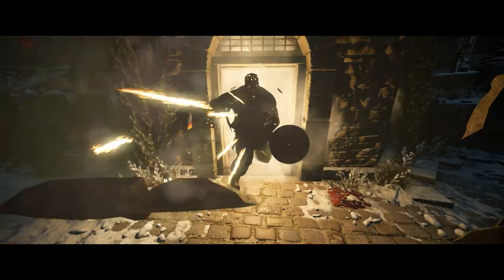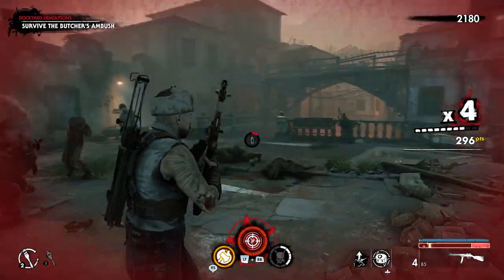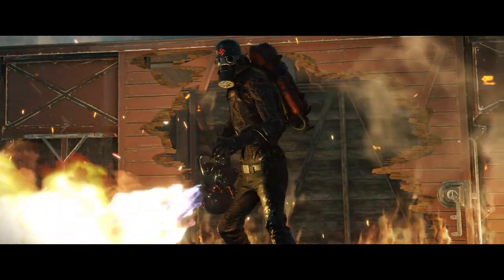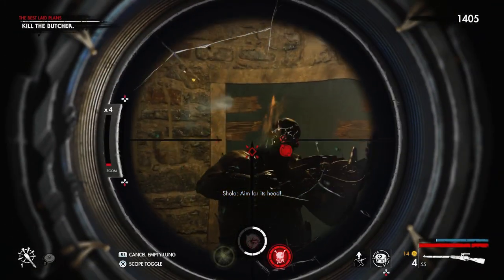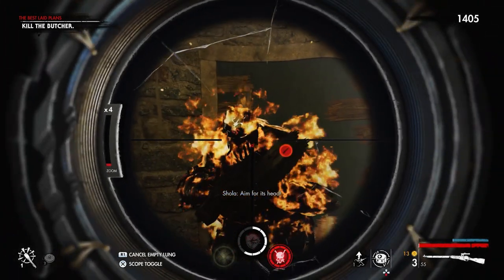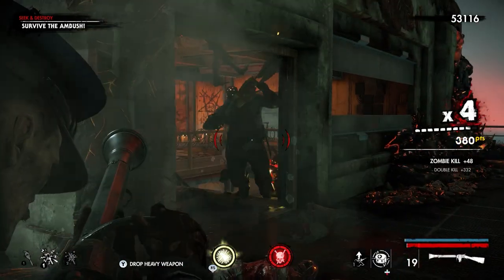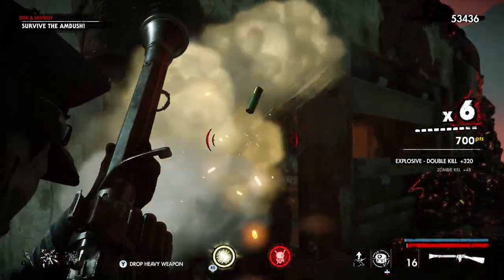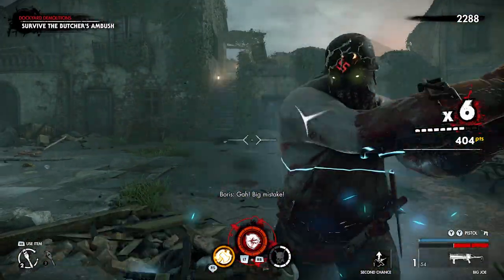Trying to put into words the sheer terror the Butcher's presence adds to the battle would be like trying to decide how best you wanted your character to go — machine gunned, burnt, or buzz sawed out of existence. It's an impossible decision. But we wouldn't be much use here at Rebellion if we didn't have some handy pointers for you. First thing to say: the Butcher is a bullet sponge, pure and simple. If you think you can take him on with a simple pistol, good luck — but the Butcher will definitely get you first.